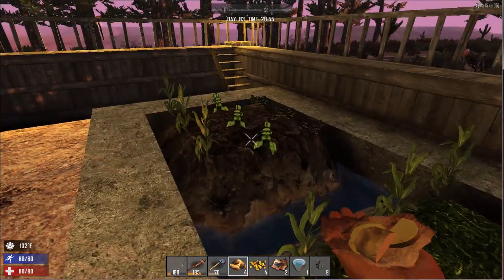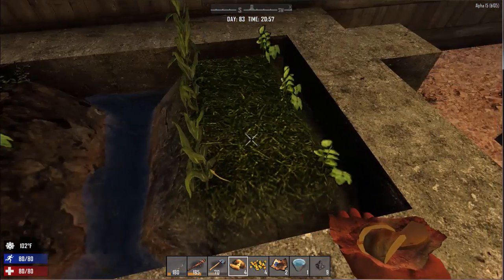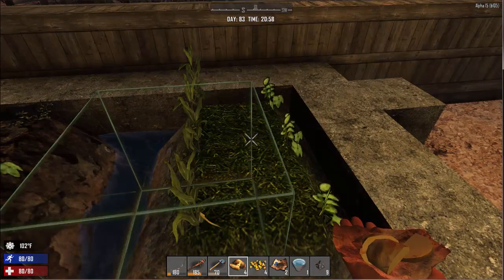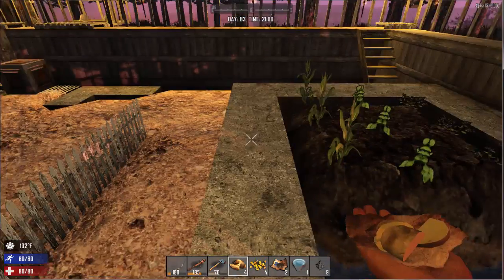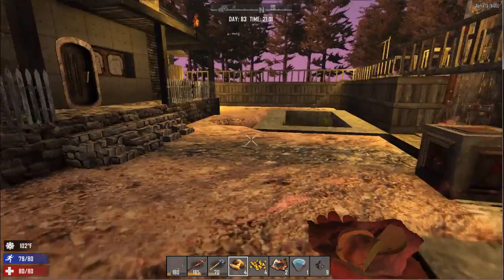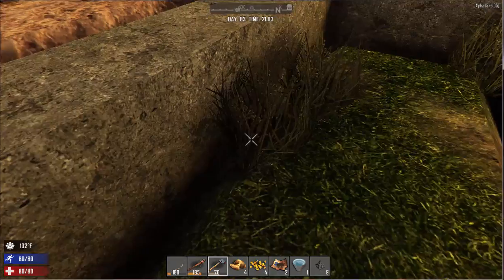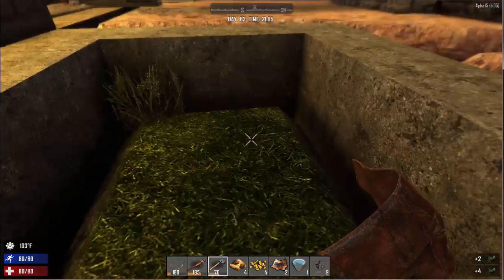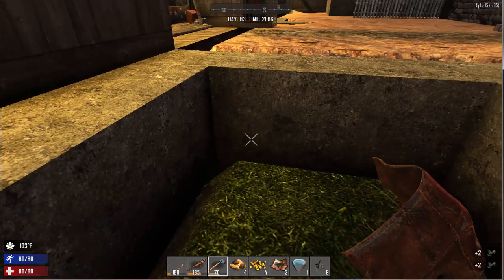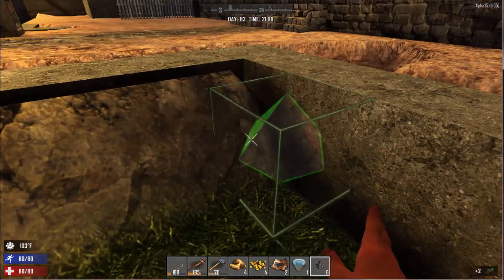Alright, so now I've got a block of dirt that I've prepped with the hoe, and I've got a block of dirt that is still just grassy dirt with the grass still in there and the plant's growing. And we're going to go over to here, get rid of that grass, and I'm going to plant the same thing here.